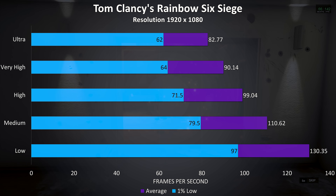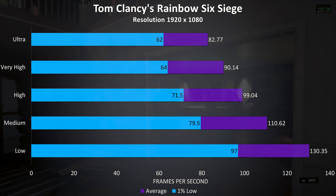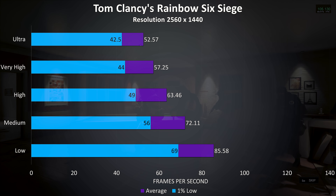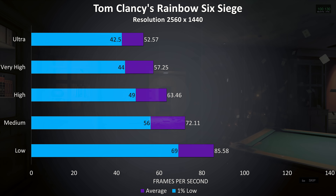Rainbow Six Siege was tested with the built-in benchmark, and even the 1% lows at ultra settings were above the refresh rate of the display, so it runs pretty well. At 1440p the frame rates drop a bit, but the 1% lows don't drop too far behind the averages, so at most settings it should work well too.